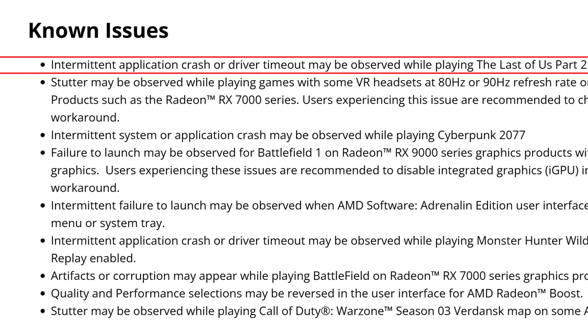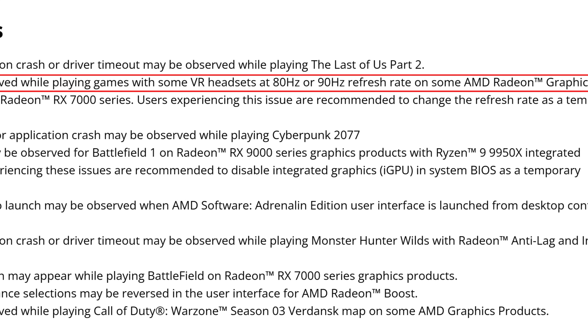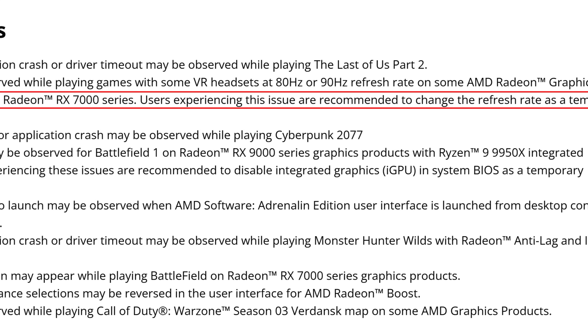The first known issue is intermittent application crash or driver timeout while playing The Last of Us Part 2. As I was testing it, I actually had a crash — my system completely rebooted. It is because of the drivers, because my system is stable; I just tested 50 games and several other things and the system is stable. Also: stutter may be observed while playing games with some VR headsets at 80Hz or 90Hz refresh rate on some AMD Radeon graphics products such as the RX 7000 Series. Users are recommended to change the refresh rate as a temporary workaround. This VR headset issue has been happening for two or three months and needs to be fixed ASAP — it's a niche issue, but it's still important.